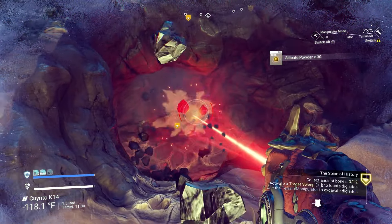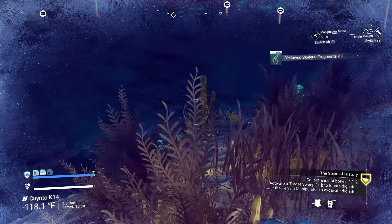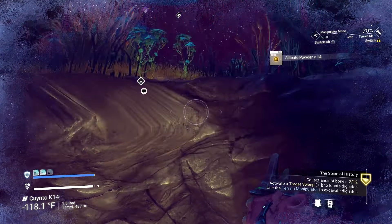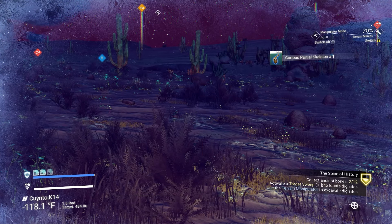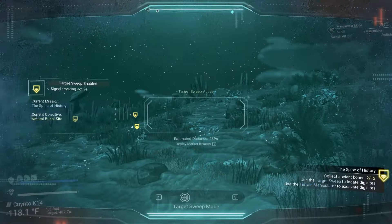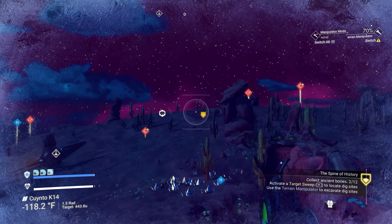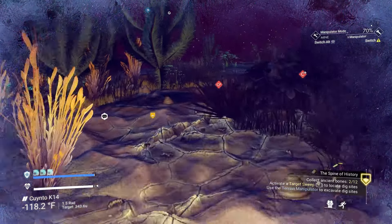So you just come to the spot, you dig down, you get the bones, and that's it. There's another one over here — there we go. Nothing fancy. We're getting cold. That's the wrong button. Essentially, all you do is go to the next closest one, which is 498 units away, and do the exact same thing. I will catch back up with you guys once I get the required 12 that is necessary to complete this mission.